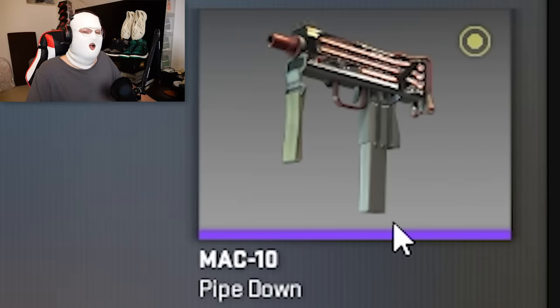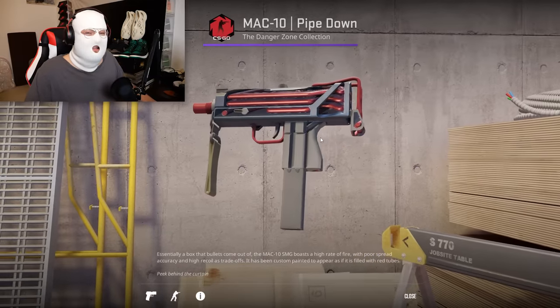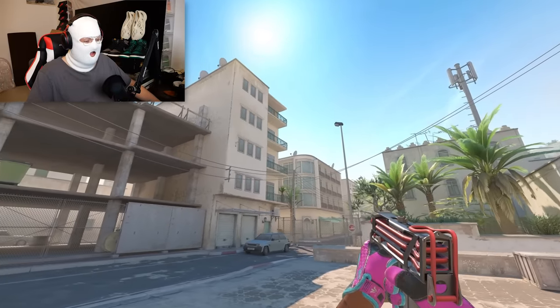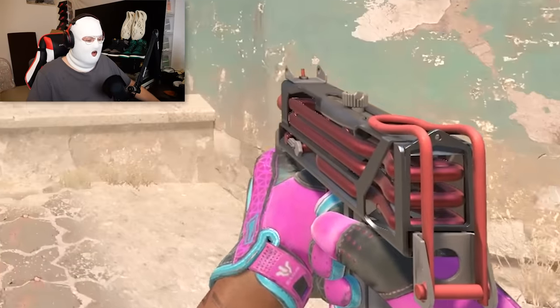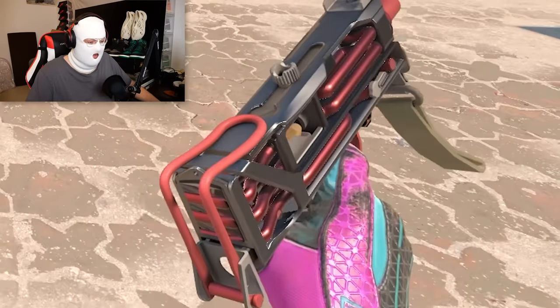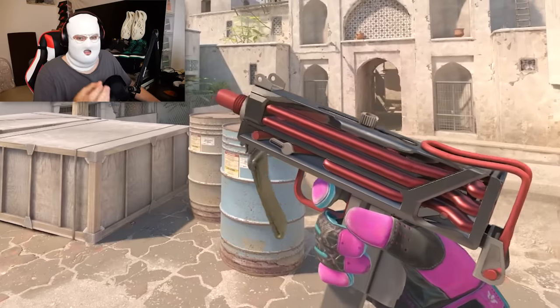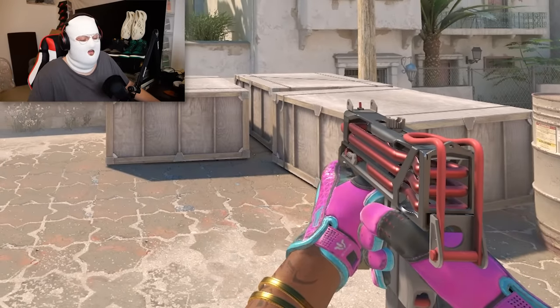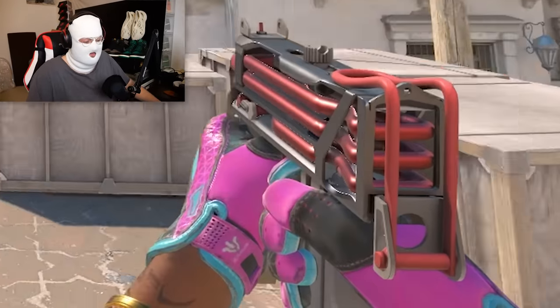The first skin I want to show you guys that I think is very underrated is the MAC-10 Pipe Down. In factory new it's only 1.3 euro, and as you can see in-game, that 3D effect really shows. For 1 euro, this is definitely the best MAC-10 you're going to be able to get, because it looks like it's see-through and there are just these pipes throughout the MAC-10. This is by far my favorite MAC-10 skin now because of this effect.